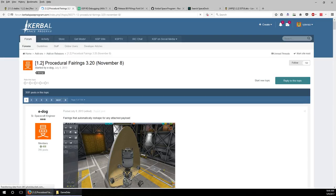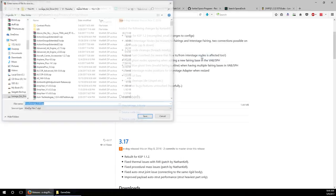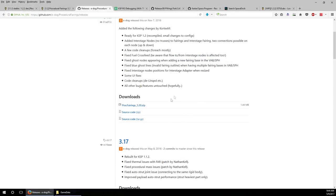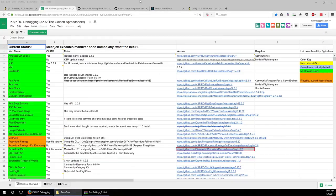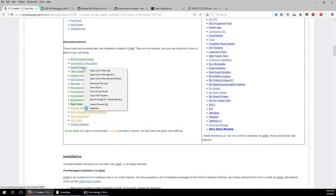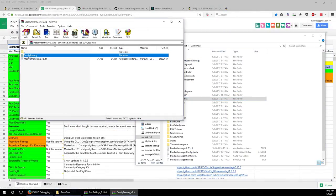I'll show you the difference between procedural fairings and stock fairings so you can judge for yourself whether it's worth it. Procedural Fairings is in. Deadly Reentry I think adds extra heat shields, which could be helpful, though I don't recommend it if your system might get easily strained. I'm going to add Remote Tech as well, and I'll put Deadly Reentry in just in case we get some extra heat shields.